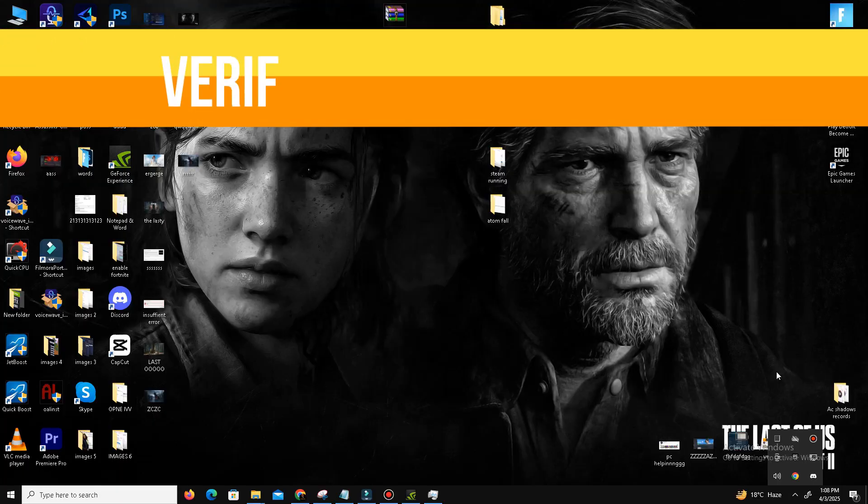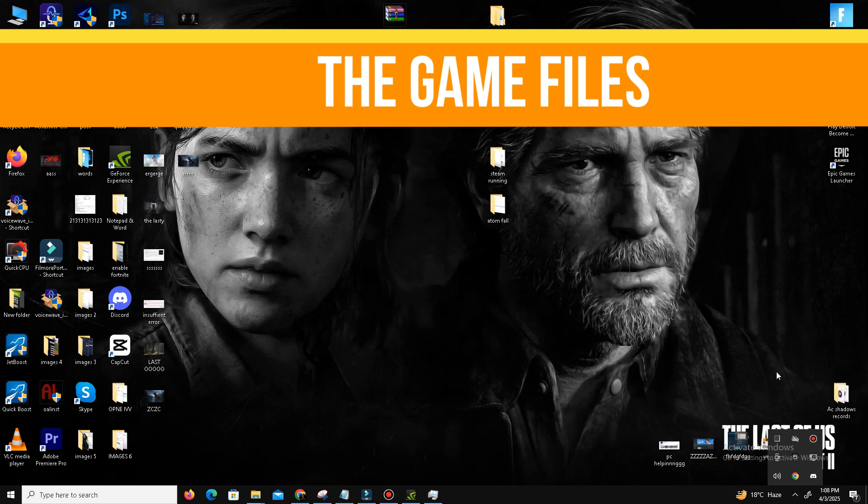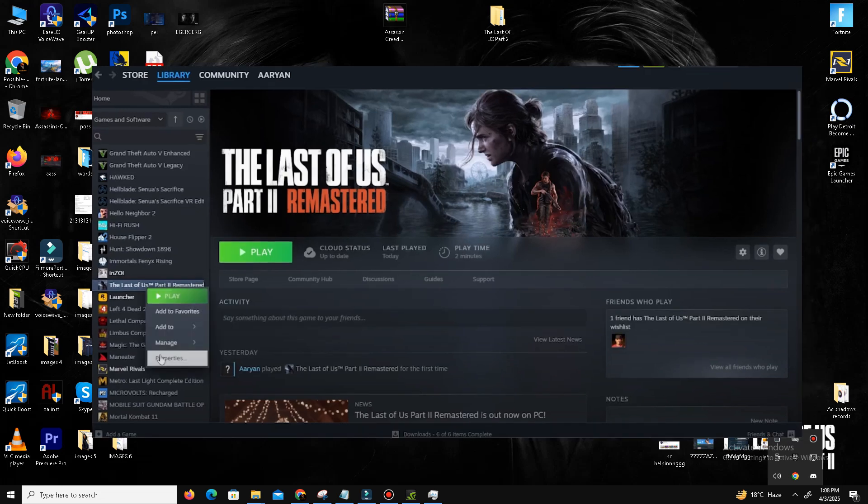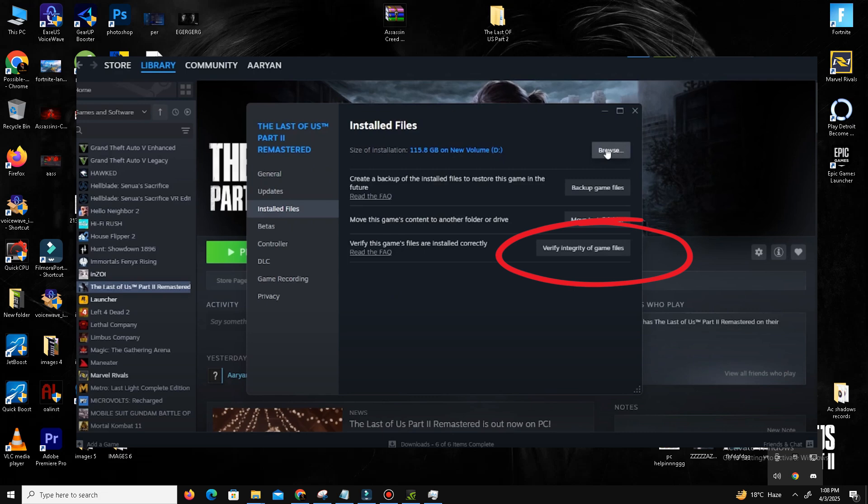The next thing is we need to verify our game files — this step is really important. Open your Steam account, find your game, right-click on it, go to Properties, click on Local Files, and click Verify Integrity of Game Files. If your game files are missing or corrupted, this step will fix your issue. Wait for it to complete, then relaunch your game and check if the problem is resolved.